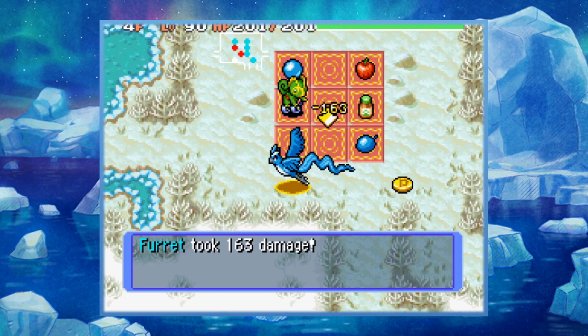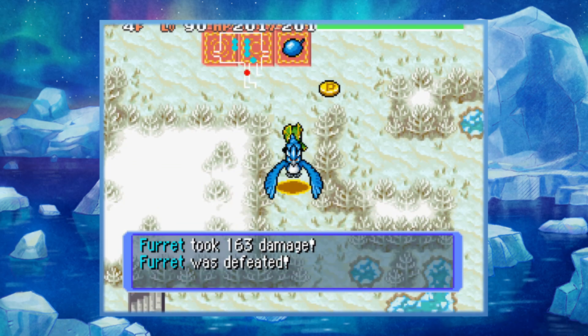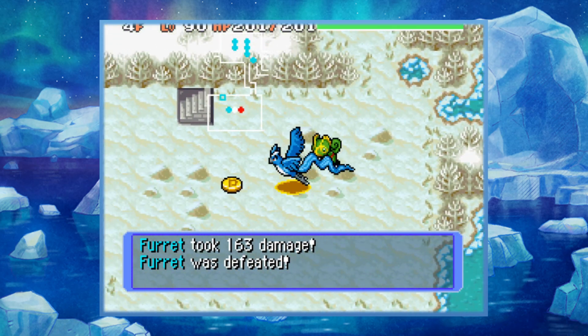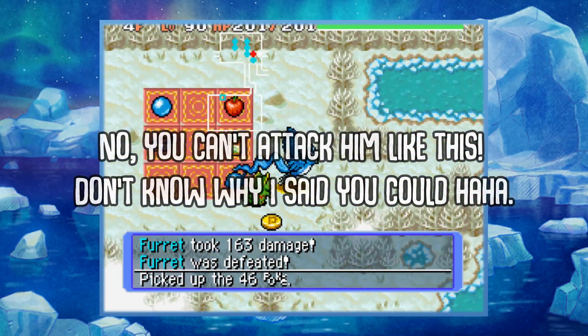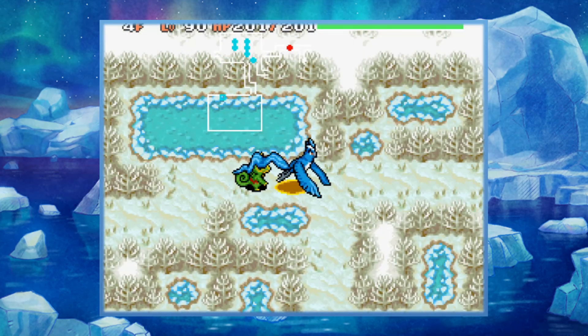So what we've effectively done is we've just recruited Kecleon for a floor. We can still damage him, but he will go on a frenzy on everything else other than us.